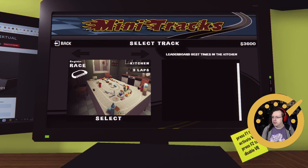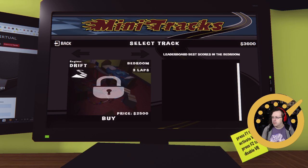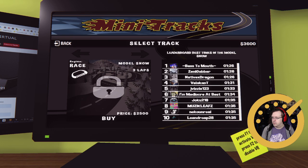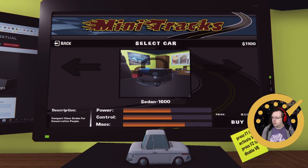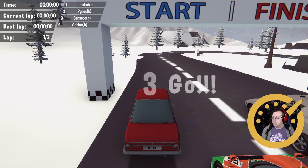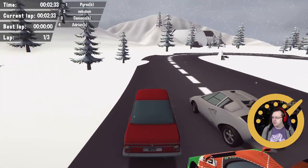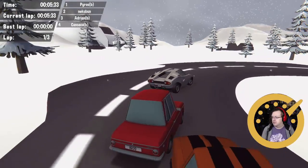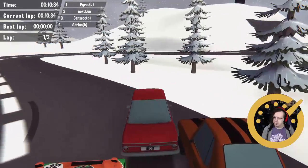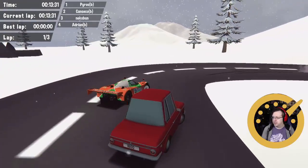We've got 3600, so let's get the snowy one first, and we'll try to earn ourselves the drift course for Christmas. I forgot — this one has backfire, and the acceleration on this one is harsh. But we'll try to earn the drift course for Christmas. Is it just a scoring difference or is it actually a layout difference?